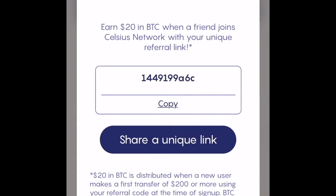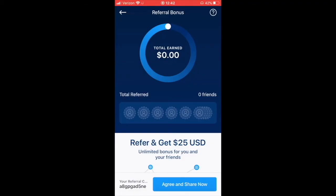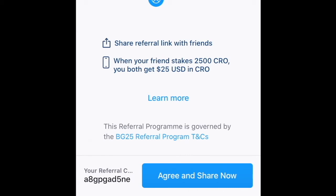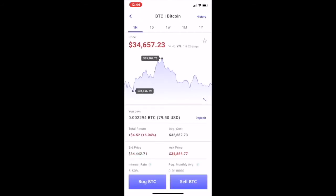Go ahead and get started with the triple threat. Start with the Celsius account — here's a referral link where you guys can earn $20 in BTC. Set up a Celsius account, easy to use, and you get crazy interest rates on Bitcoin, Litecoin, Ethereum, you name it. The next one in the triple threat is a Crypto.com account — super easy to use and set up, really easy to buy and sell, though it doesn't have limit orders. Here's a referral code for $25 in CRO. The third one is Voyager — more so where you can buy with limit orders. It doesn't have as many alt coins as Crypto.com, but it's really easy to use, and they don't charge any trading fees whatsoever. You'll get $25 in BTC with the referral link in the description.